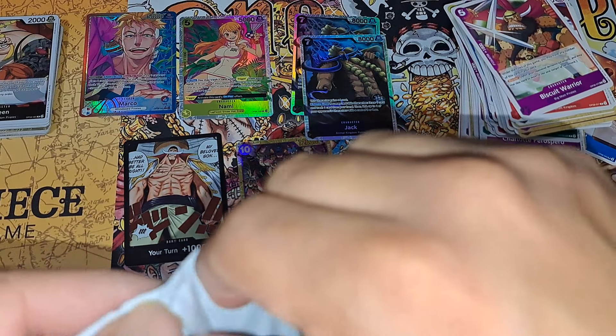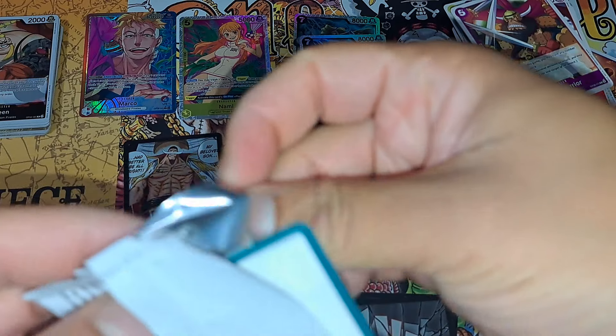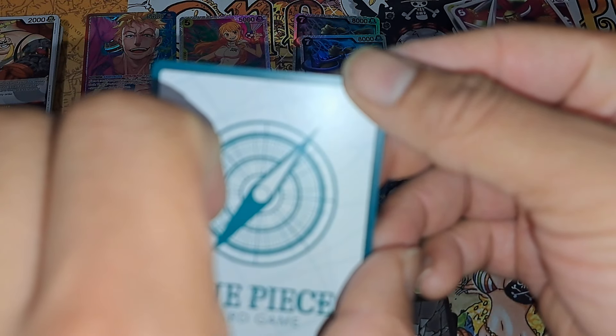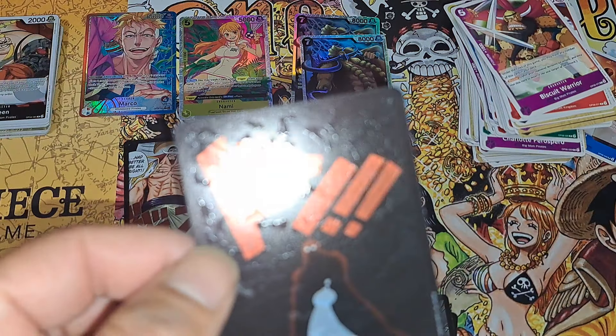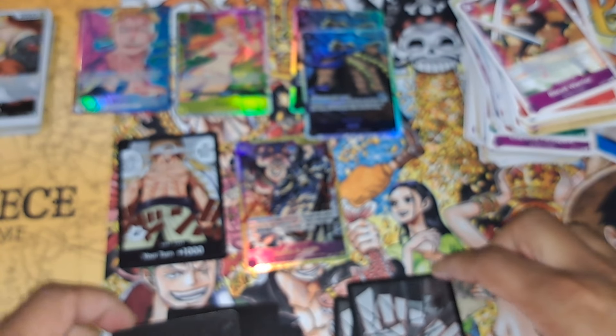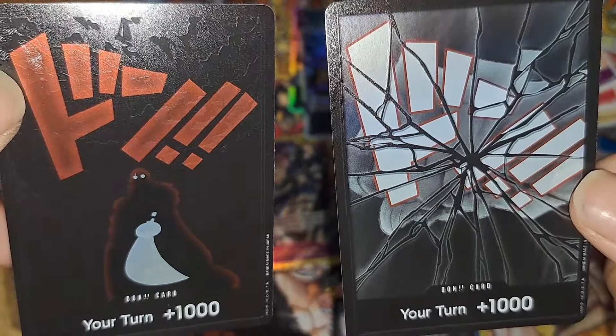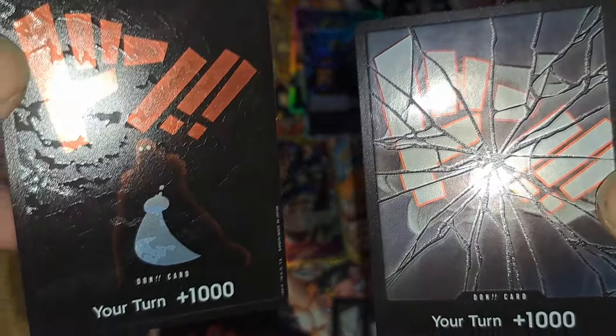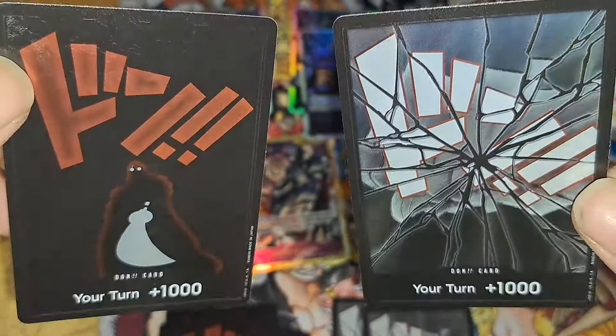So it might be Whitebeard — let's find out. What's it going to be, Rayleigh or Whitebeard? It is Rayleigh — okay, I figured it wasn't going to be an even split. Still not bad, they're actually pretty cool cards. I'm not going to lie, they're actually pretty cool. You can kind of see the texture on all of them. They're nice, they're pretty nice.